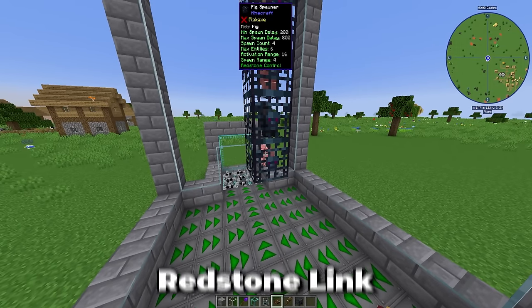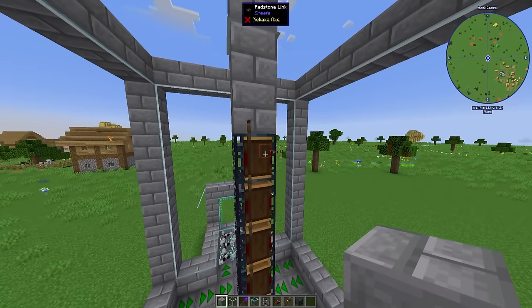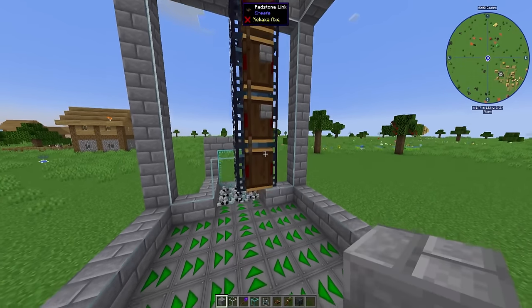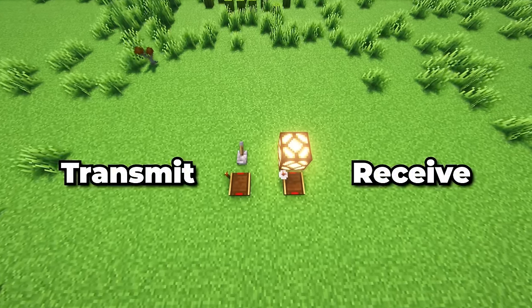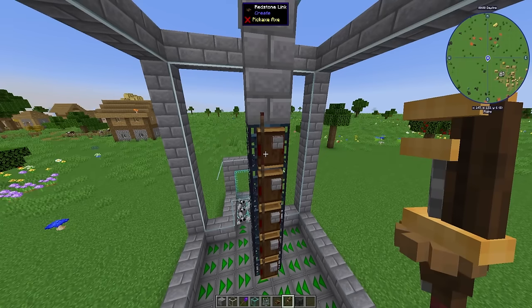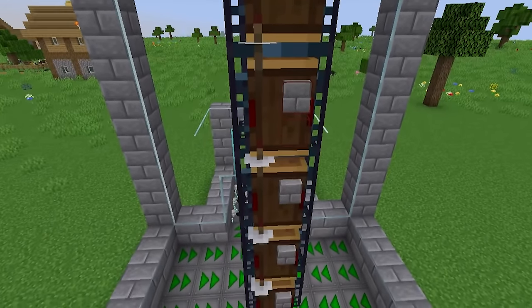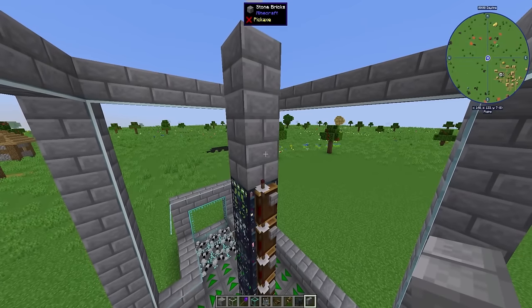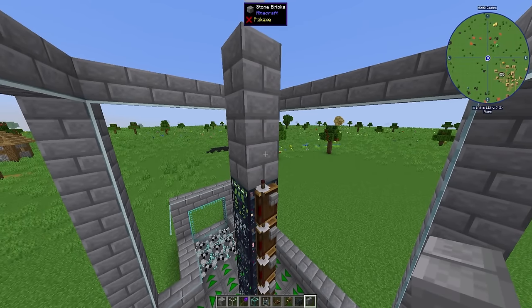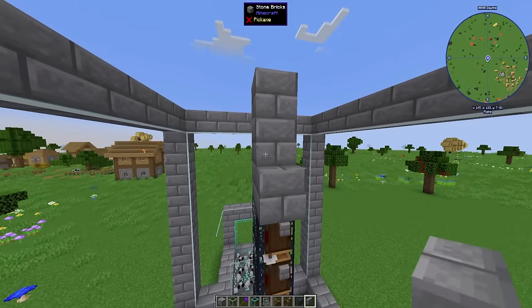Now we want to set up redstone control using something called a redstone link. Place it on the back side of each one of the spawners. These can be set to a specific channel by using a block on one of the frequency slots on the redstone link itself — make sure all of them are set to the same exact channel. The redstone link has two modes: transmit and receive. We want to set each one to receive mode by right-clicking with the create wrench. Also make sure to place two blocks on top of the very top redstone link up to the ceiling, so that way it stops mobs from spawning and getting stuck on top of the redstone links.